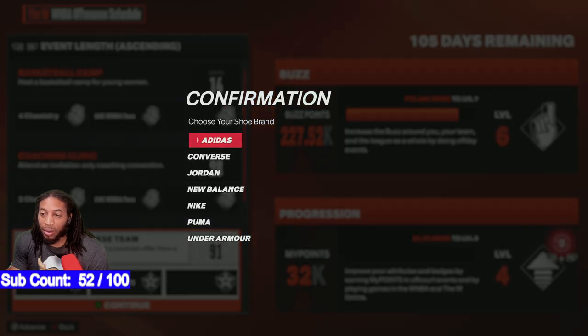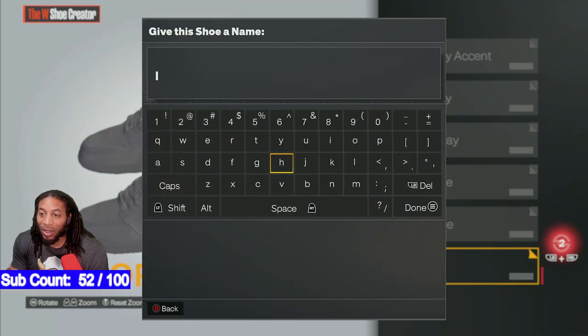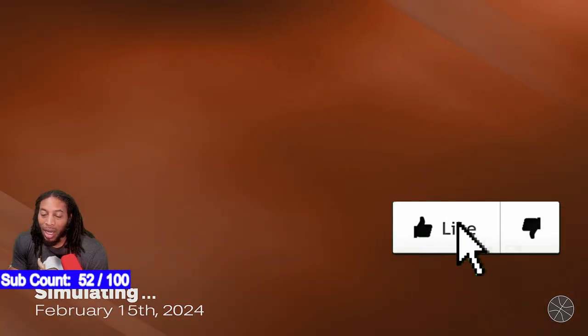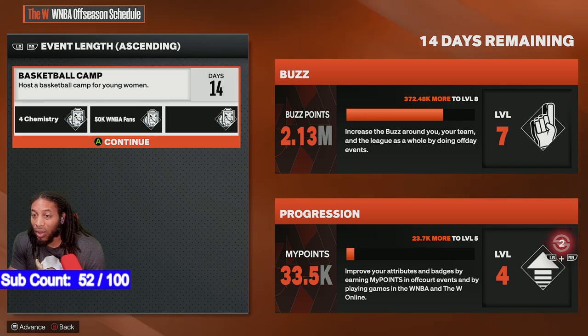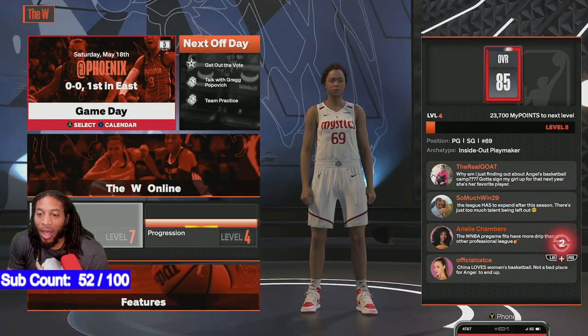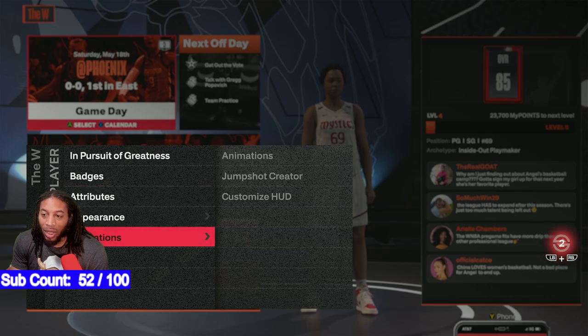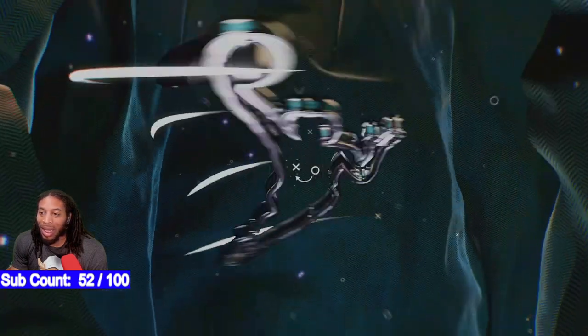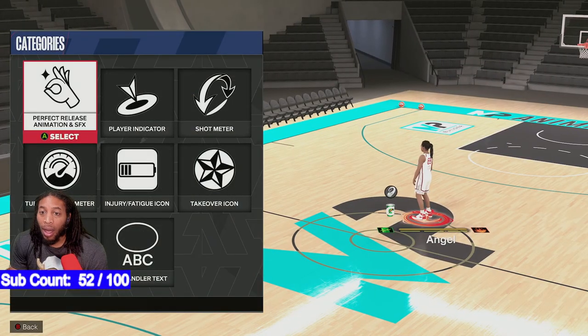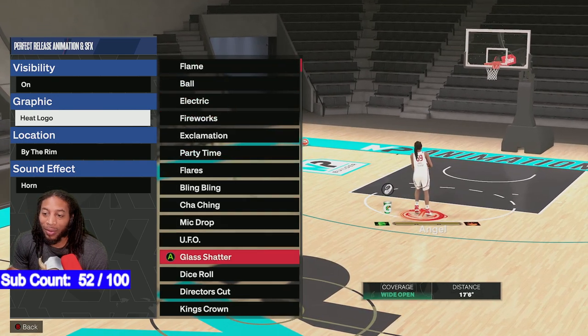Right now you can see I'm at level four. Just go through, hit A on a few things — sign, hit A — that's all it is. Simulating, simulating, simulating. Now we are at buzz level seven and progression level four. They're gonna simulate on through — bam — we are now at progression level five. At progression level five, you can go to your player, go to Animations, and then go to Custom HUD.